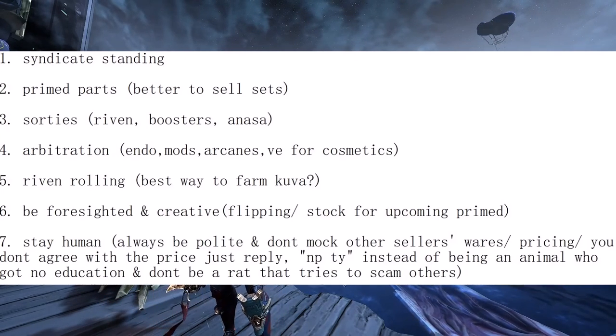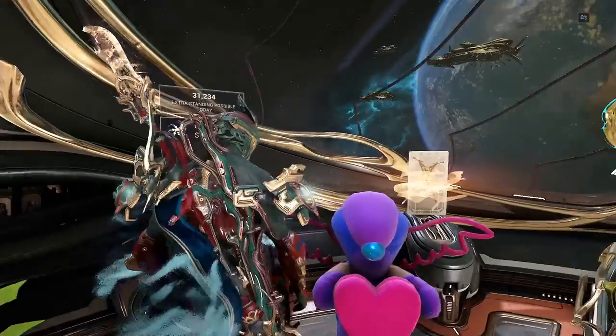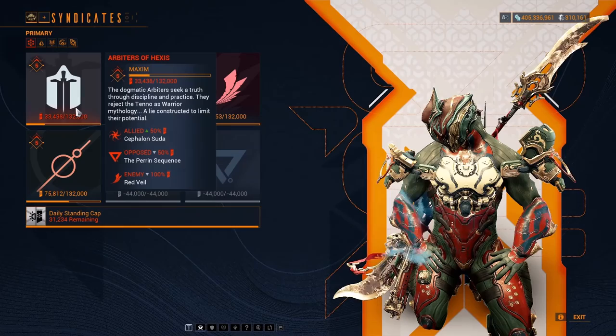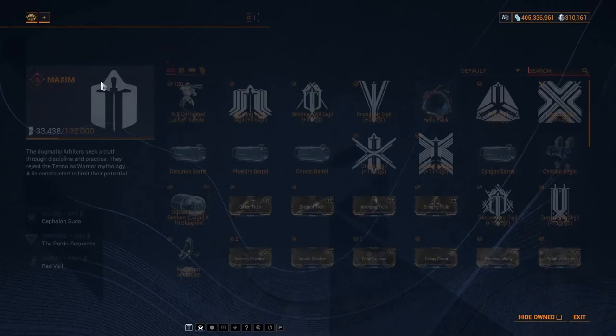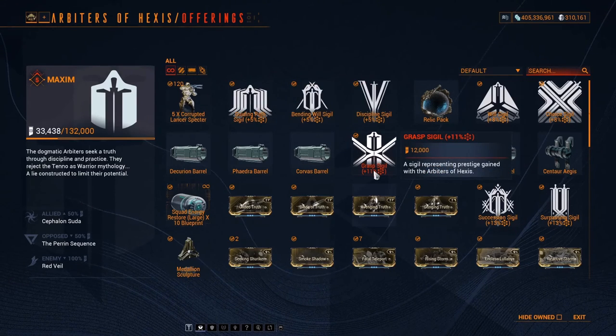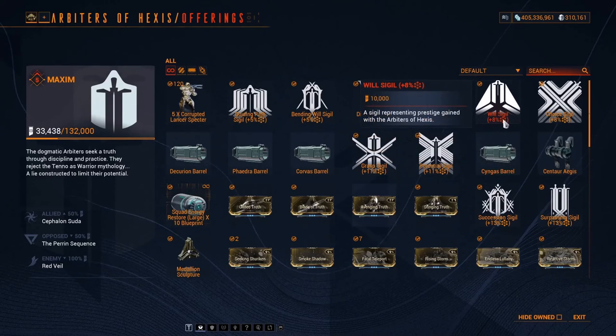The easiest way is through syndicate sigils. You go to the left corner of your orbiter, access your syndicate, and — let's say if you are from Arbiters of Hexis — you click on it and buy the sigil. In brackets it will indicate how many percent of the affinity you earn will be converted into standing.